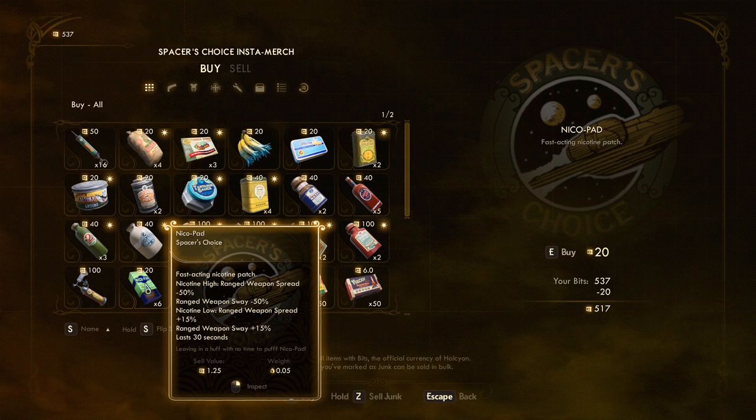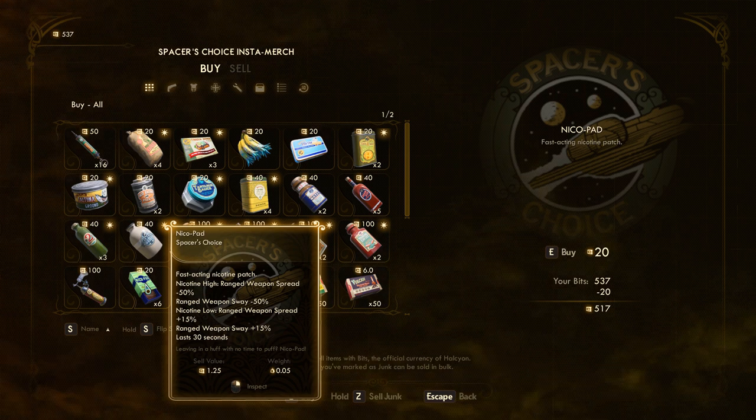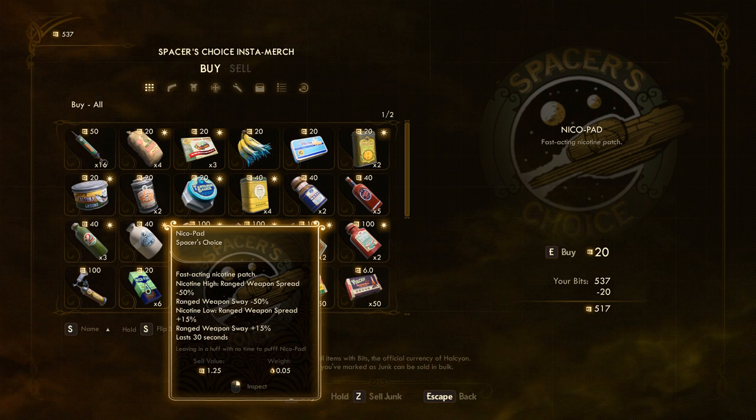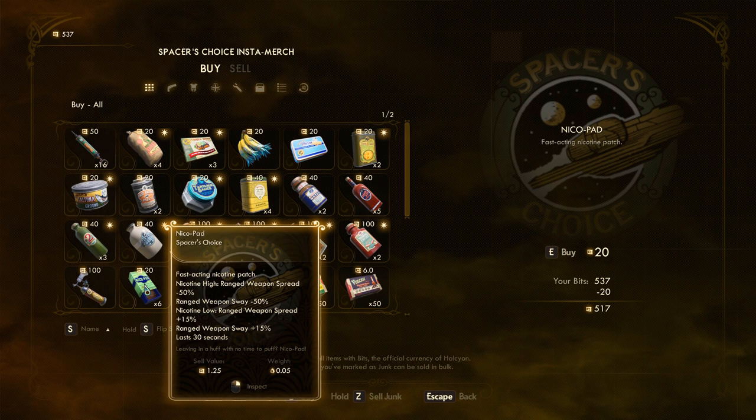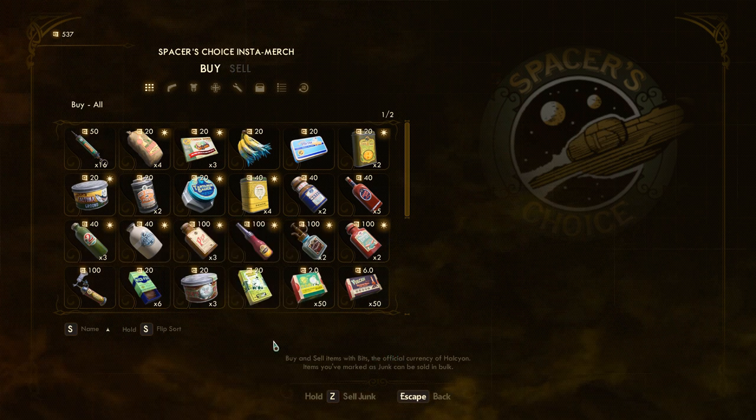The Niko pad - it's like nicotine. Fast acting nicotine patch. Nicotine high - ranged weapon spread is lower, good for shotgun or firing from the hip. Very cowboy stuff. And the chaw - I misread it last time - it's also a nicotine item. 'Recommended by 10 out of 10 medical professionals. Leaving in a huff with no time to puff? Niko pad.'